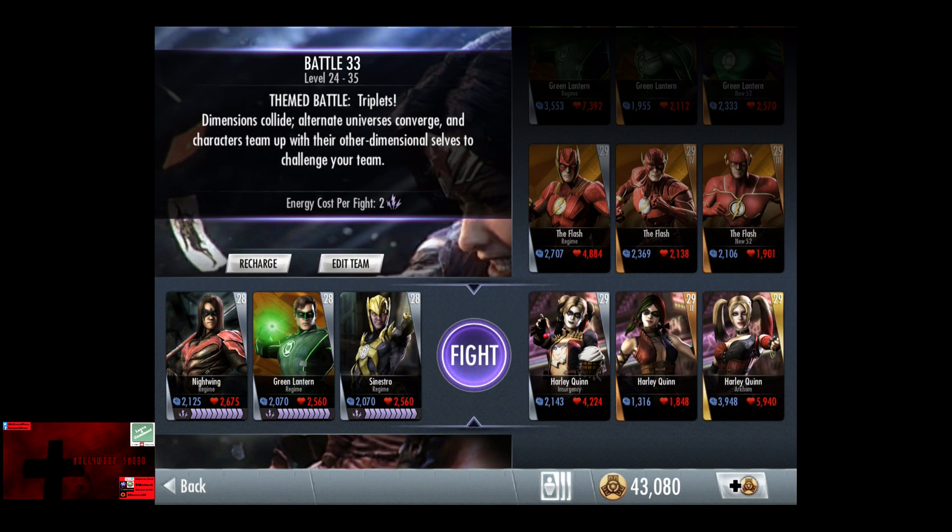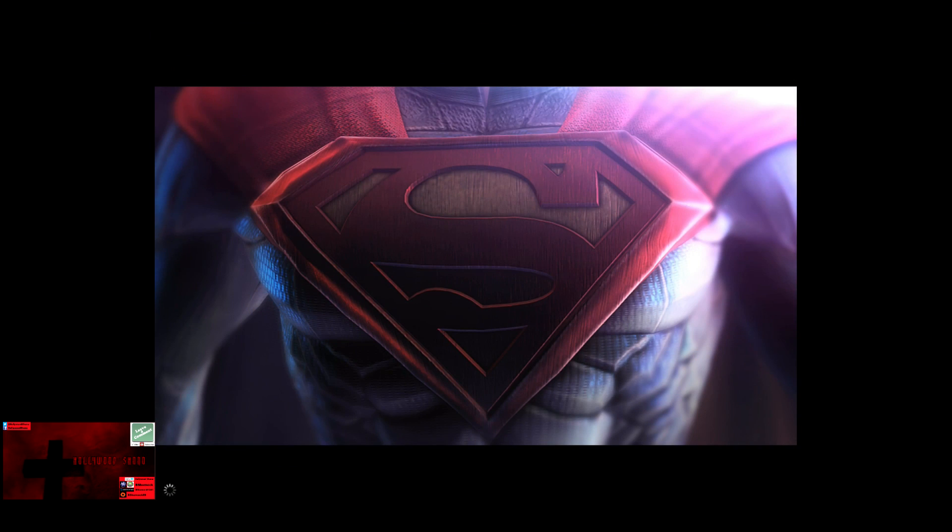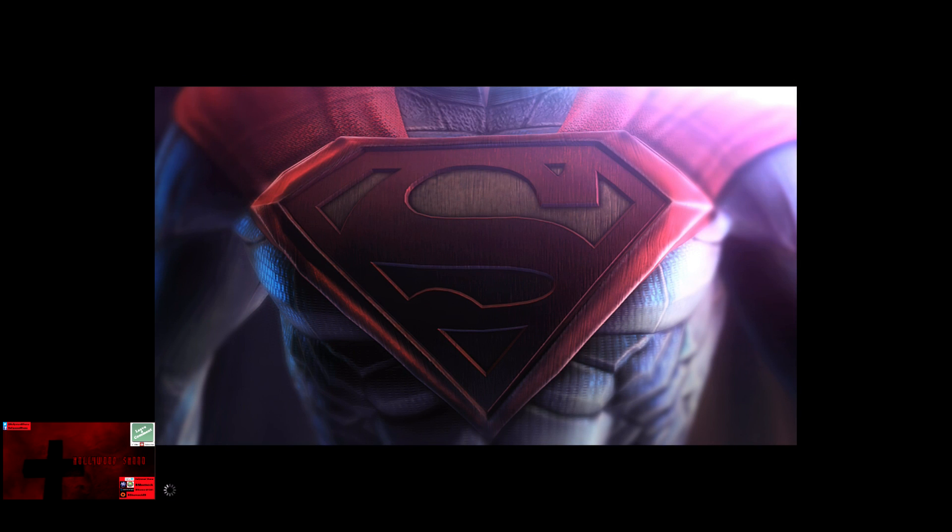In this video we have Battle 33 triplets with silver cards: Nightwing, Green Lantern, and Sinestro in the first three battles against the Harley Quinn trio, which has a silver, bronze, and a gold card, all three of which do not have a whole lot of life.